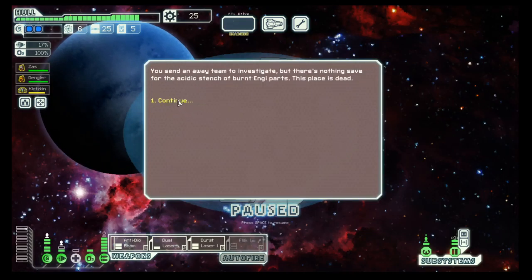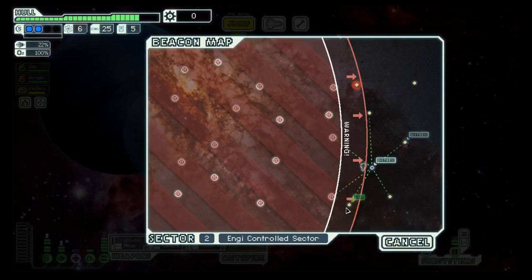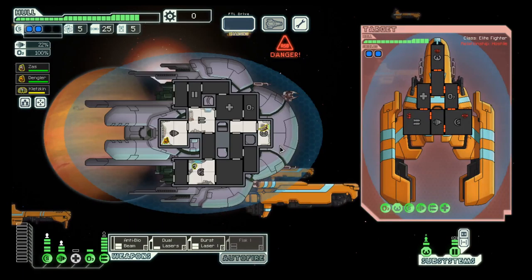Board the station — nothing here. But we have 25 scrap, which means we can get that power bar. Let's go here and take the dive now. They have double shields.